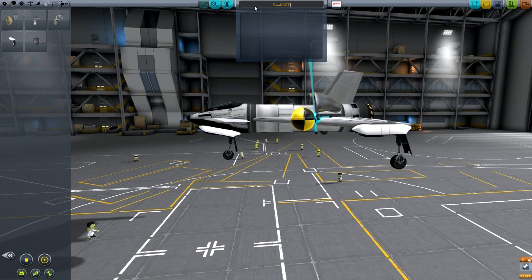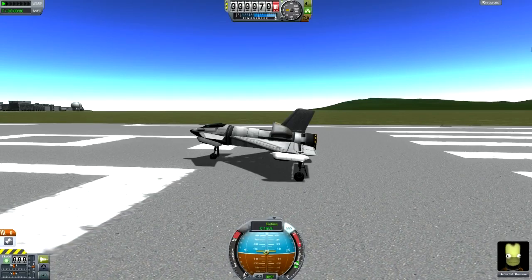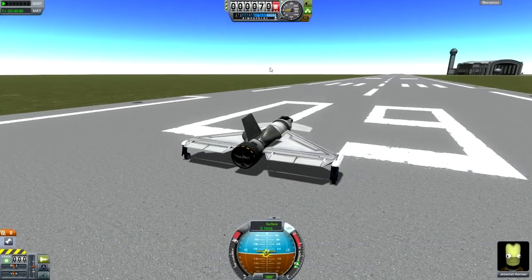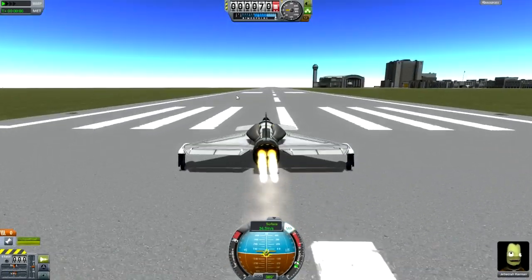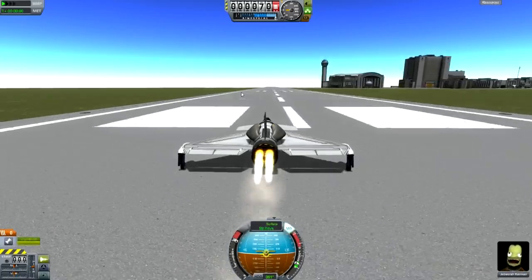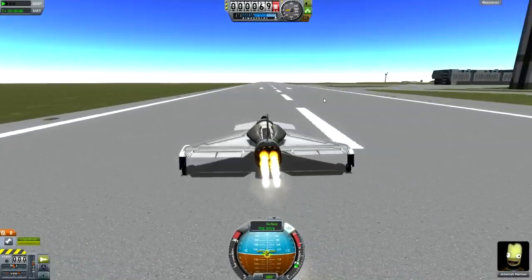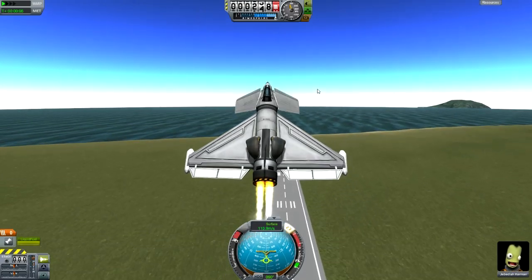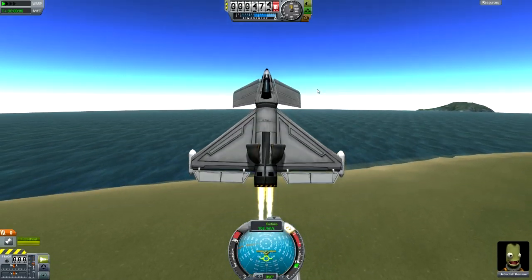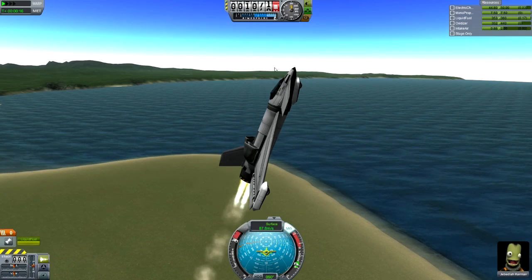Now I'm just going to give it a name — let's call it the Small SSTO. Now we can head to the launch pad. Providing you've put your wheels and wings in the right place, you can turn on SAS, throttle up your engines, and hit space. If you are using multiple types of engines, you're going to want to set up action groups — I have a tutorial on that on my channel. If it starts to get twitchy, it's either because you've placed your wheels wrong or it just wants to take off. Take off and immediately pitch up to about 70 degrees if you can. You want to keep your speed above 50 meters a second.